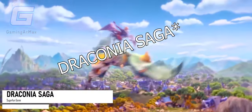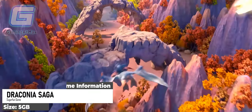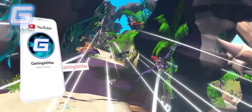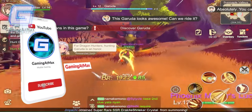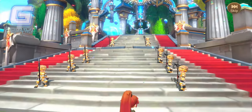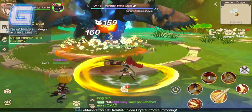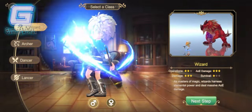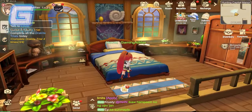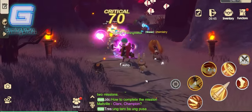Dragon Saga is a fantasy MMORPG set in the medieval world of Arcadia, where dragons and other races harmoniously coexist. Players assume the role of a dragon warrior heir, undertaking a journey to become a legendary warrior, battle the formidable Nidhogg, and safeguard Arcadia. Your journey involves training with unique creatures, choosing between four job classes for your character, tackling various dungeons, and employing a dragon quartz system to boost your combat power.